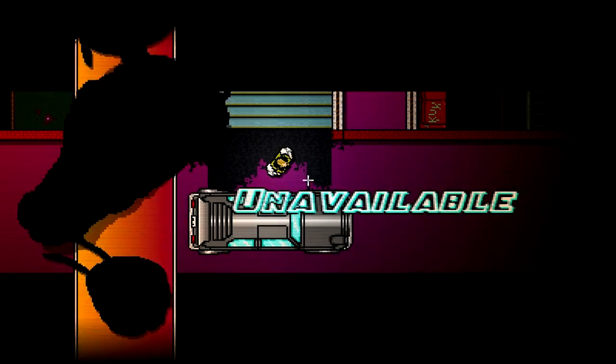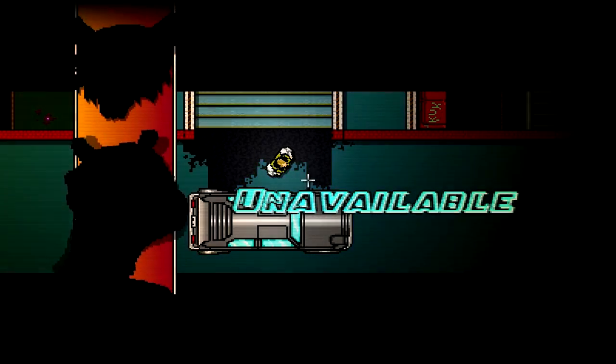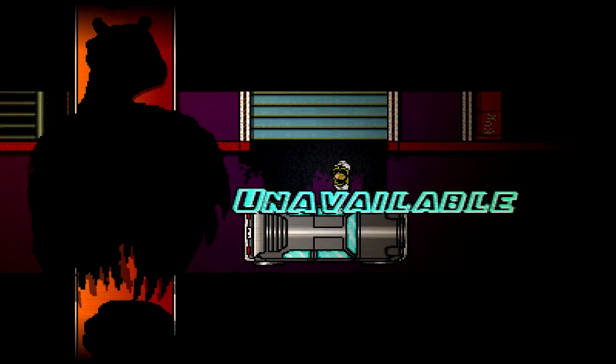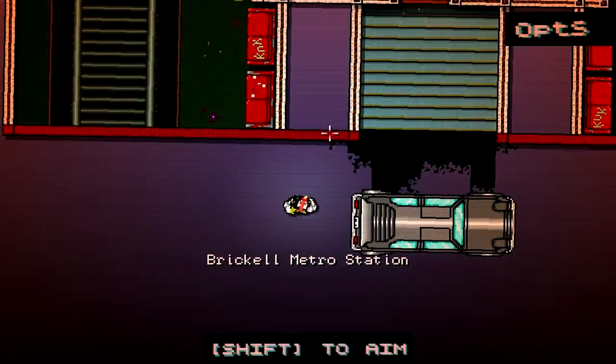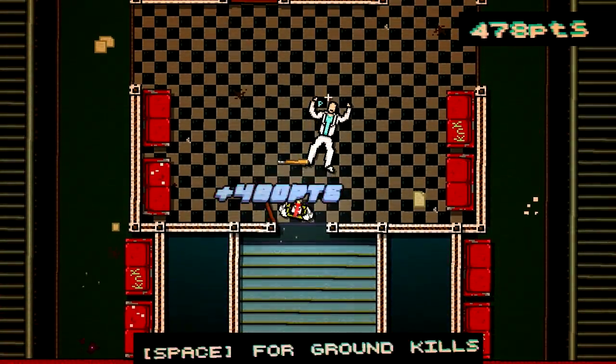Richard — oh wait, I get to choose my character or something? It's kind of not letting me be anybody. Oh there we go — I get Richard. I suppose that's all right. Look at me, my fists go far!